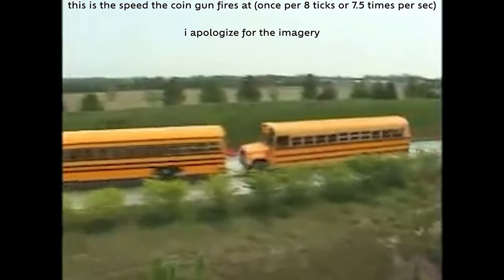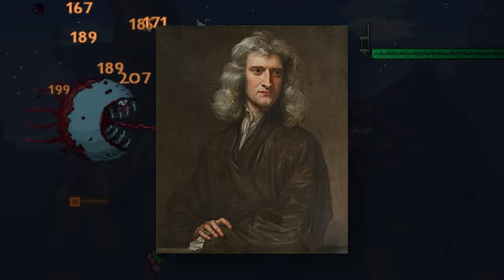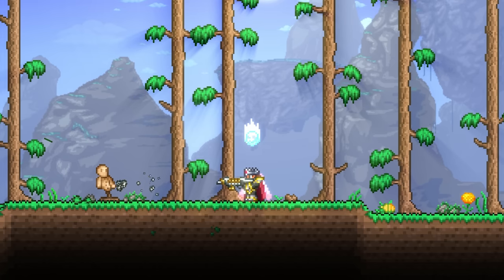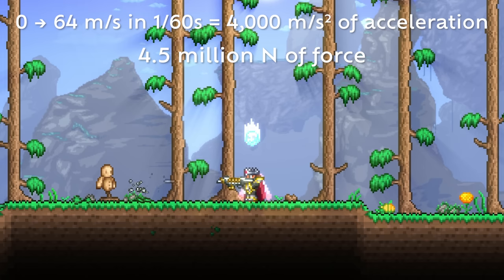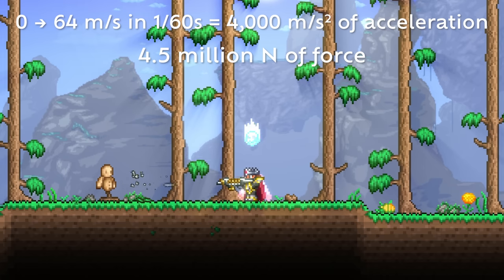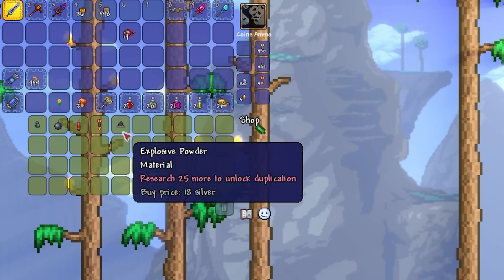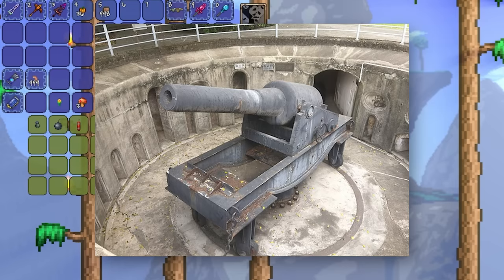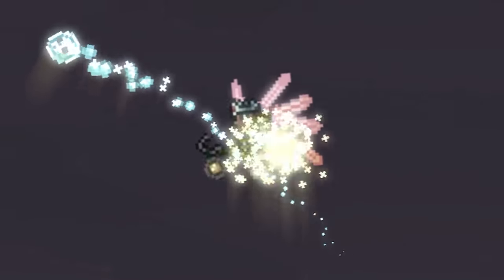No wonder this thing is crazy powerful. But the effect is not just limited to whatever the gun is aiming at. As the Appleman once said, every force has an equal and opposite reaction, meaning that you've gotta deal with recoil. Considering that you're accelerating this one-ton object to 200 kilometers an hour in one tick — just 1/60th of a second — you're gonna have to deal with recoil that many would consider significant. Definitely enough to break your arm off, or honestly, maybe enough to send you flying. And the amount of gunpowder needed to make this happen? Might as well be a cannon at this point. Oh well, the Terrarian seems to be handling it pretty well, as expected for a demigod.